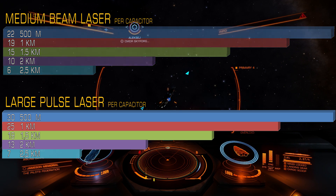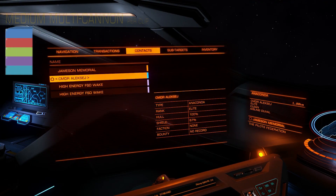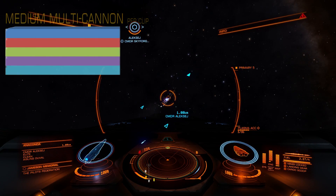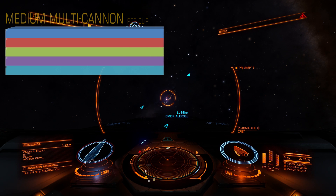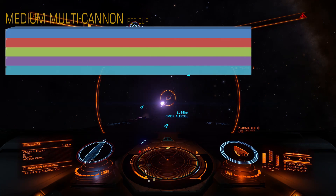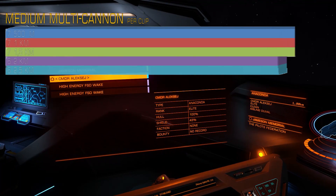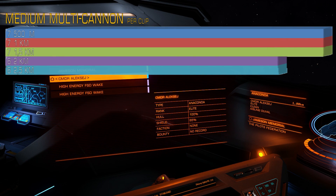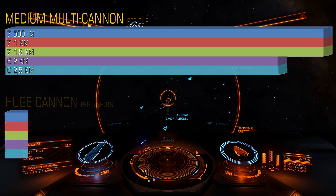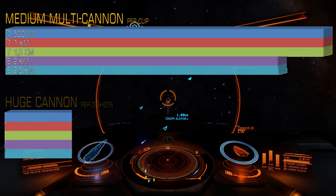Now let's move to kinetic weapons and start with the medium multi-cannon. Multi-cannon actually did exactly the same damage up to 1.5km — so no noticeable loss there. And then the only loss was around 15%, and it did the same damage at 2.5km as at 2km. So in total, multi-cannons lose only 14–15%.